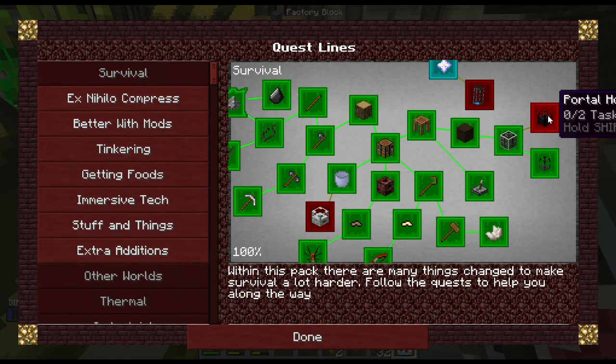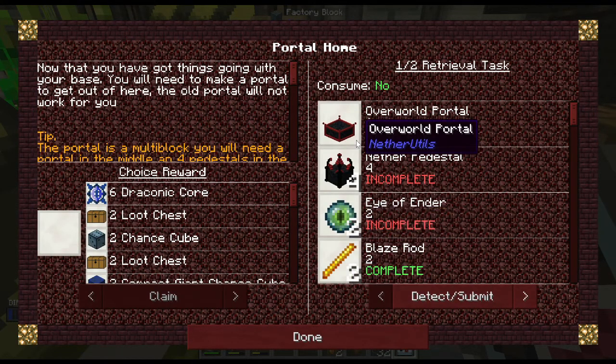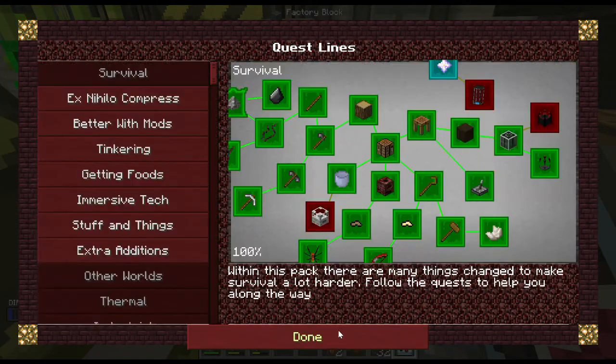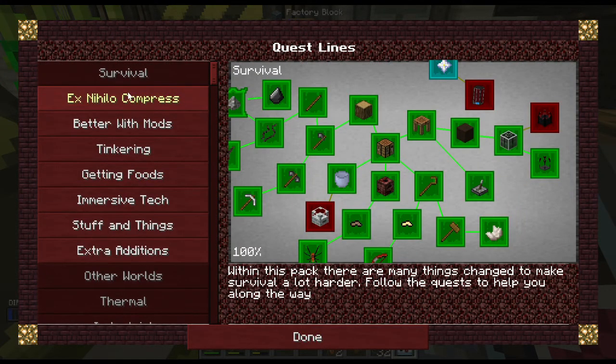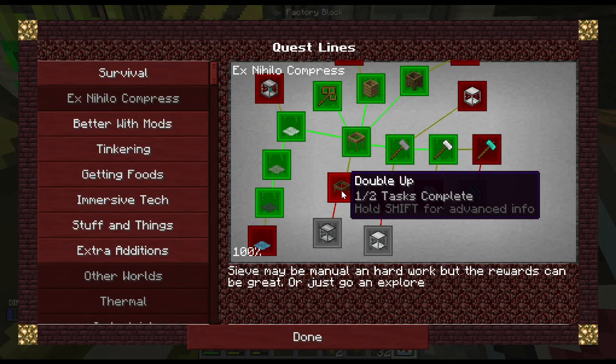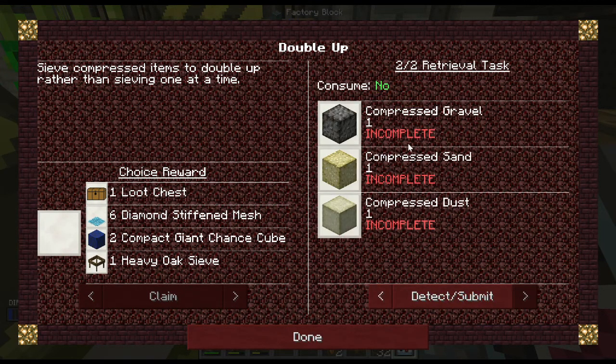This one — the portal to get to the overworld — we're nowhere near that, we'll just ignore it for right now. This is what I want to get but clay is kind of hard. We can knock out a few of these quests — this isn't too easy or too hard. I already made the heavy one — oh I've got to make something else: compressed gravel, compressed sand, and compressed dust.